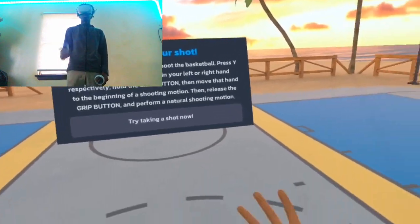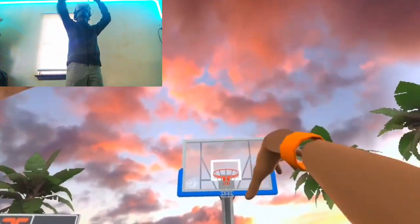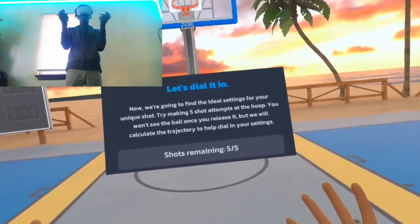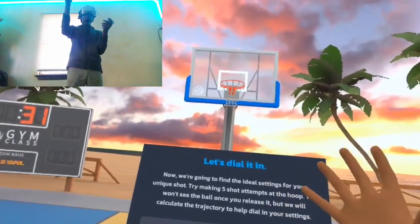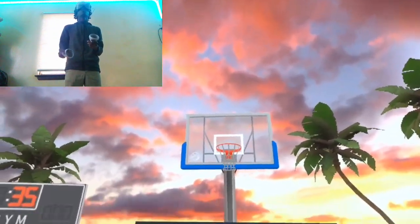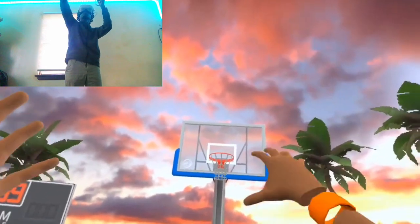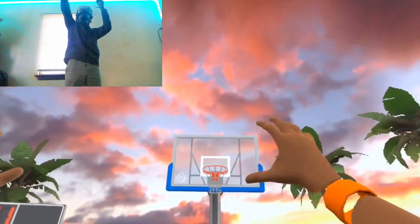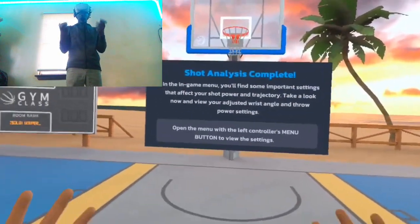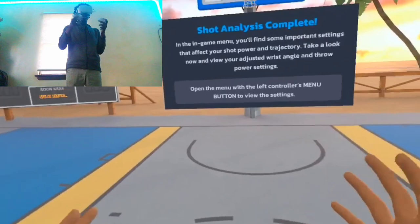It's going to tell you to spawn a ball and shoot it. You're going to shoot it, and it's going to ask you to do the same thing five more times. Your ball will disappear so it can get the shot calibration. You keep spawning and shooting balls to complete the process.